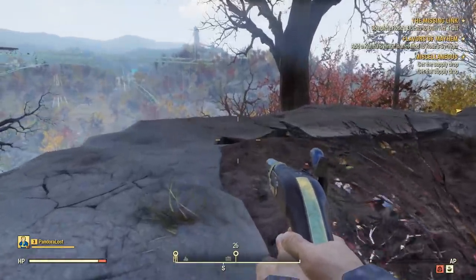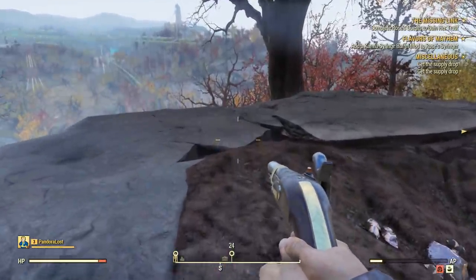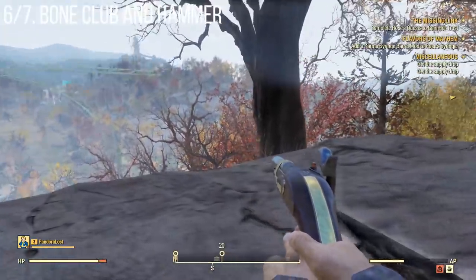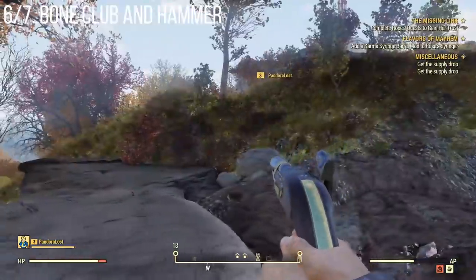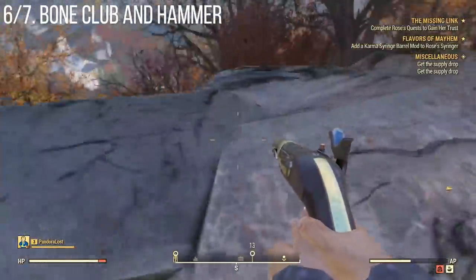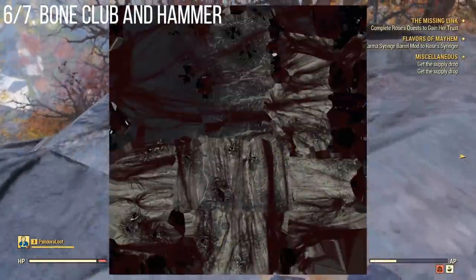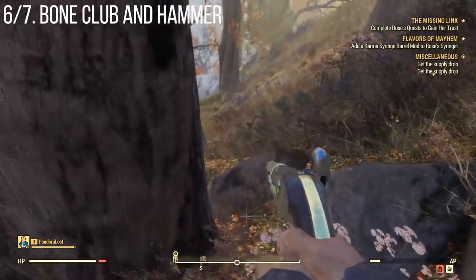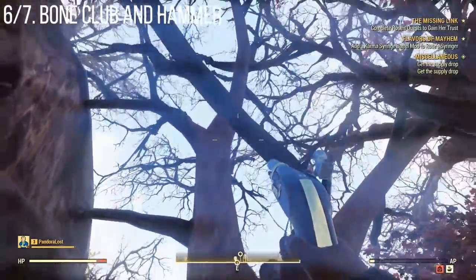Even though bones have been a crafting item since Fallout 4, in Fallout 76 they're taking it to the next level with the bone club. I definitely haven't seen this in game and don't know how you get it, but based on the textures, it's literally just a bone as a melee weapon. Some people are talking about starting cults, and this seems like something very appropriate for that.